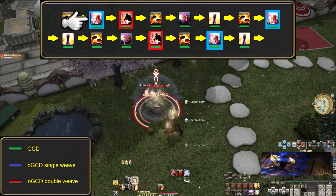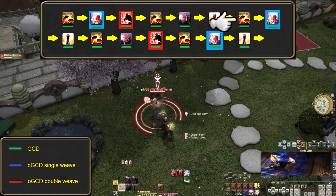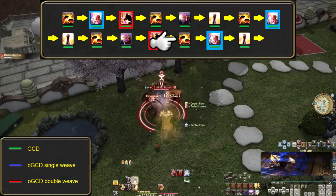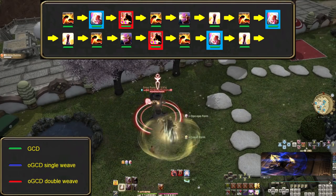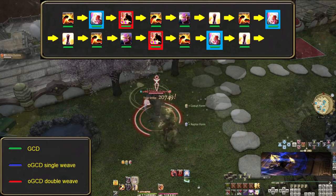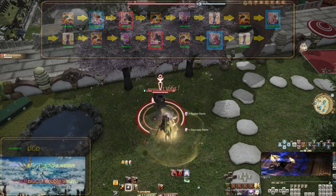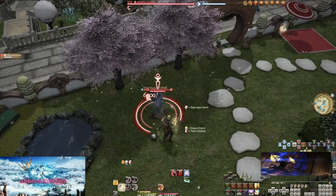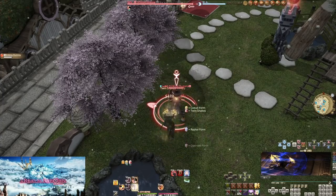Now seems like a good time to go into our first basic opener, which for Monk is more like our full rotation. We're really only missing one skill for the rotation we'll use all the way to level 80. Boot Shine, Twin Snakes, Demolish, Boot Shine, True Strike, Snap Punch, Boot Shine, Twin Snakes, Snap Punch, and so on. We try to use Twin Snakes every other combo, and Demolish every 3 combos. Follow the pattern and eventually it will lead back to start. Monk moves around enemies a lot to hit positionals — with a tank to hold enemies still, you're dancing around enemies all the time.